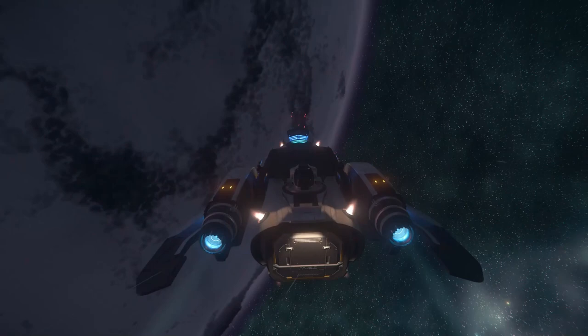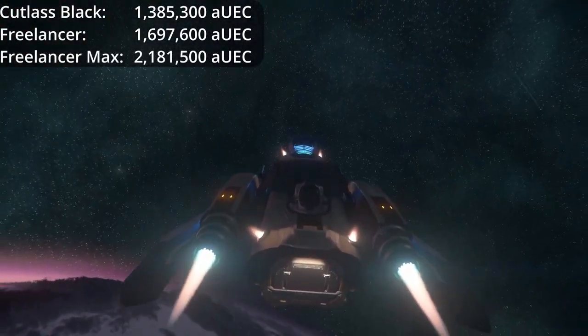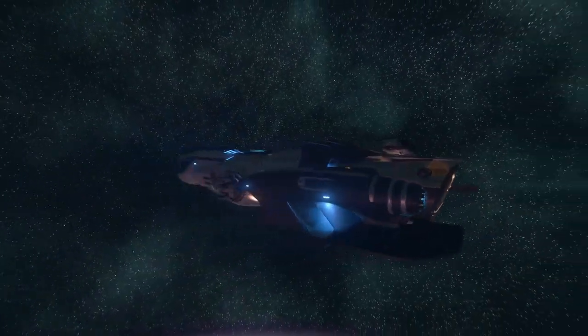First off, the price. The Cutlass Black comes in at around $1.4 million AUEC, the Freelancer at $1.7 million, and finally the Freelancer Max at about $2.2 million AUEC. With this much difference, is the price really justified? Let's find out.